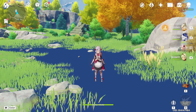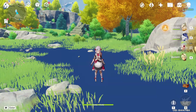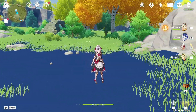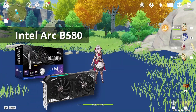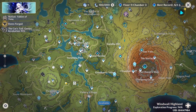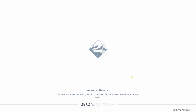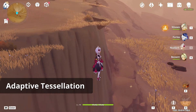You can probably already tell what's wrong with my game, or you saw the title or the thumbnail. Here you can see blue grass and blue ground. I have an Intel Arc B580 GPU — Intel's most popular GPU to date. Before I show you the fix, I'd like to show you another version of this glitch. It is caused by Intel's adaptive tessellation setting.